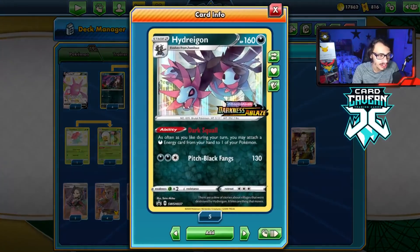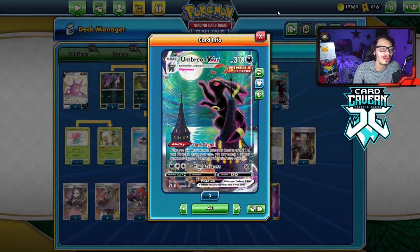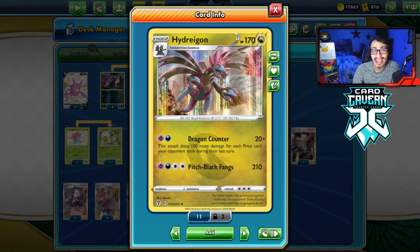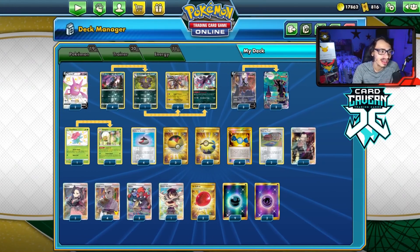The VMAX I've decided to pair it with is Umbreon VMAX with that Dark Signal ability and Max Darkness. It's a pretty cool attacker, allowing you to have Gust and doing a decent bit of damage. I'm going to combine this with the other Hydreigon with Dark Squall as a way to power up the Umbreon. When our opponent knocks out the Umbreon VMAX, we come in with the Dragon Counter Hydreigon and take a KO. That is basically the strategy of today's deck.